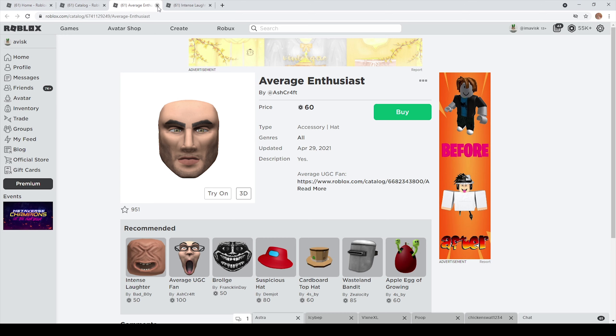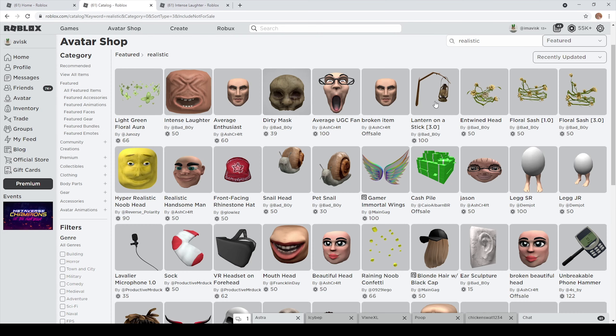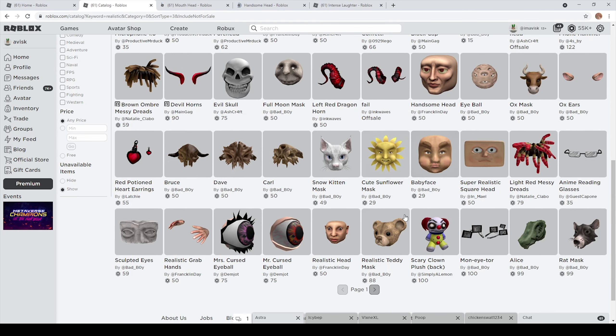The main reason I actually decided to make this video was this item right here: Intense Laughter, which is very disturbing, to say the least. This item is pretty creepy — a realistic item — and it already has over 840 favorites. It was last updated on April 30th, 2021, which is quite interesting. It really seems like a lot of these items are very popular among the Roblox community.